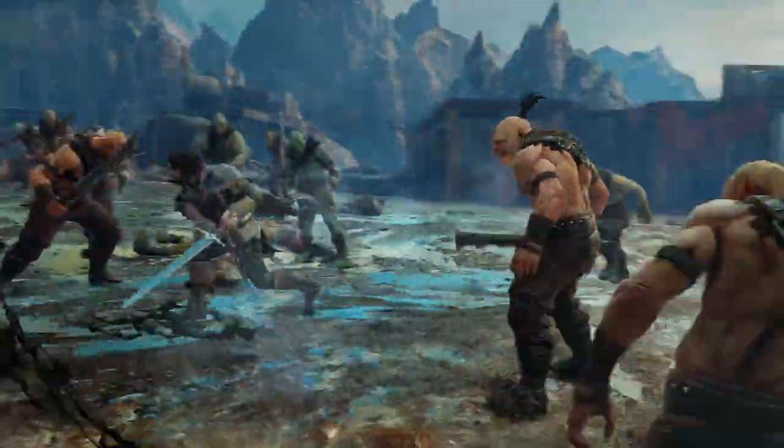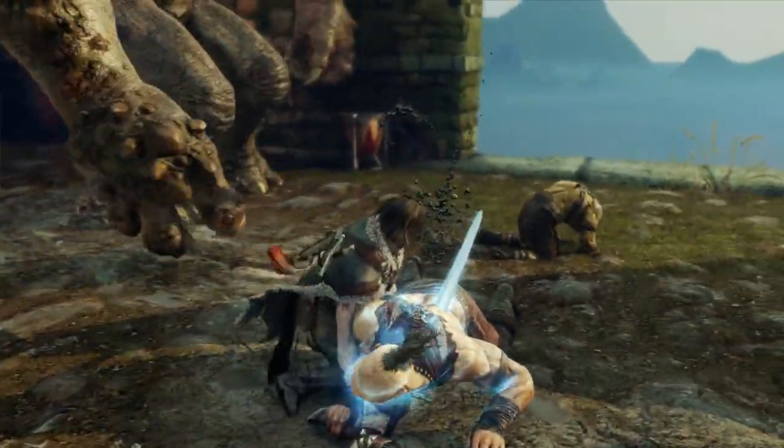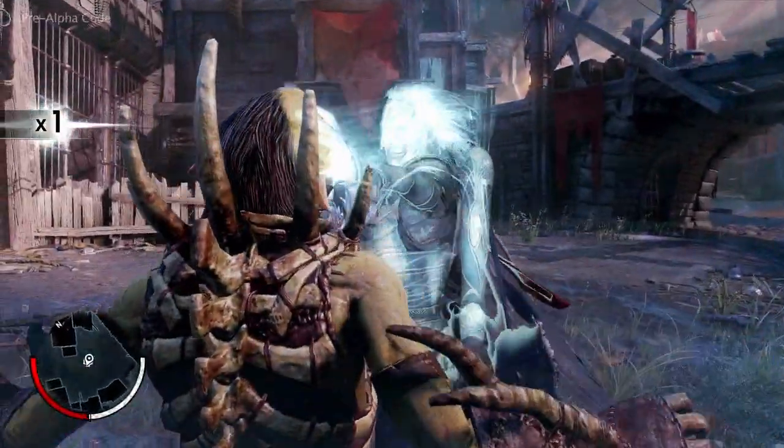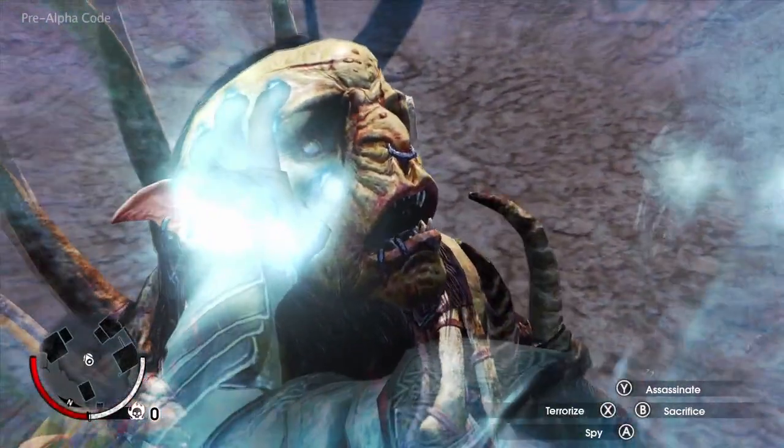Queen Marwyn gives you your goal — this is how you can grow your power, this is how you can create an army, this is the power that the Wraith gives you. She presents you with that story goal, but how you go about achieving it is going to be completely different for every player. It's a combination of having a very authentic story driving it forward while giving players a totally unprecedented level of freedom, choice, and creativity about how they pursue that goal.